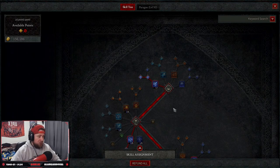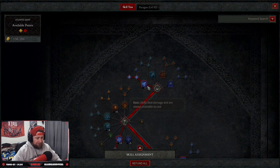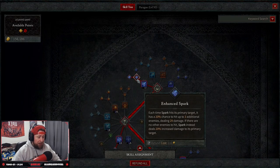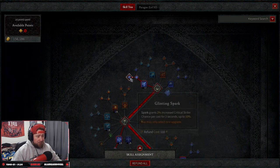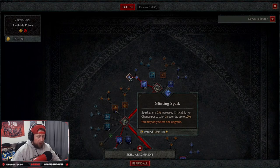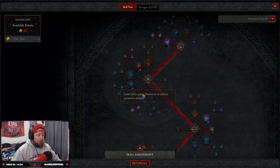With chain lightning, first you're going to start off with Spark — you launch bolts dealing damage. Then we have Enhanced Spark, which as long as it hits a primary target it has a 20% chance to jump to three additional enemies with increased damage. Then we have Glinting Spark for a chance at critical strike per cast, up to 10. If you like the crackling energy you can take Flickering Spark, but I just like Glinting.